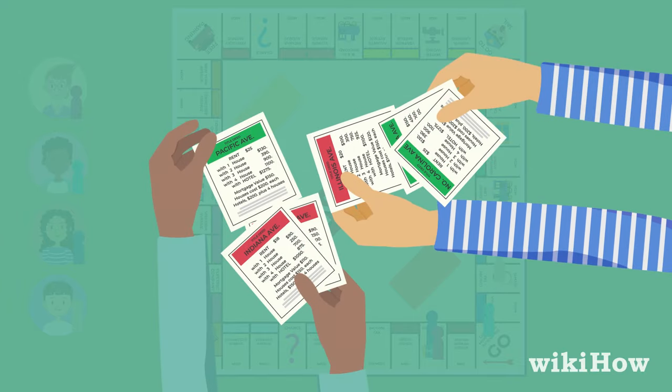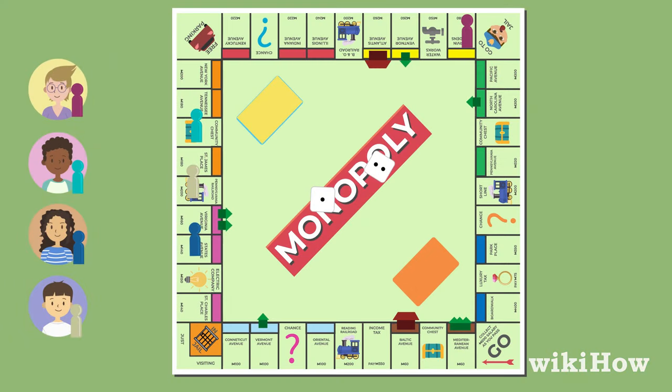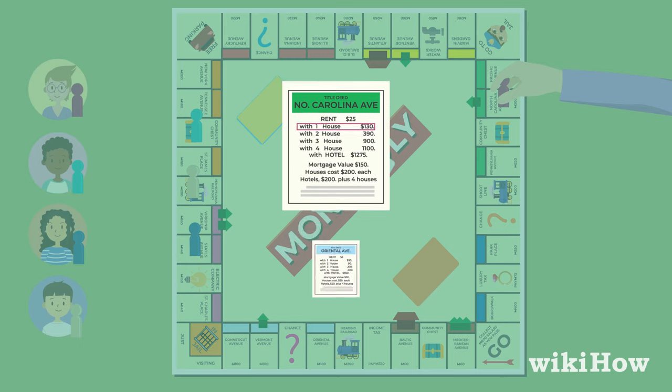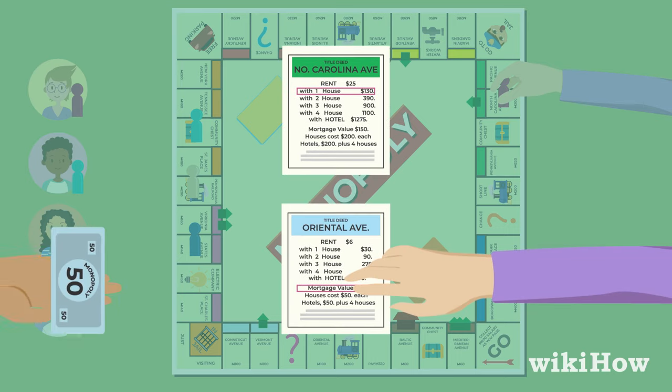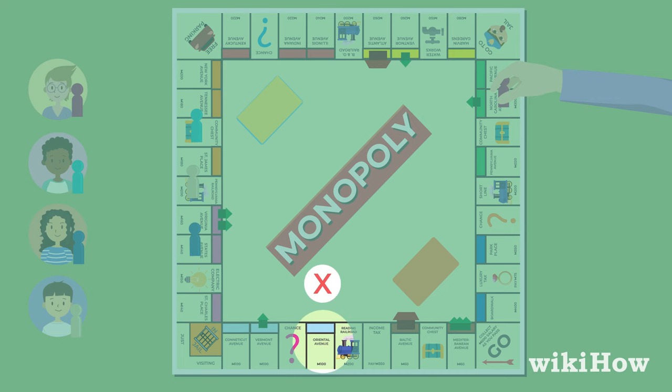Players are allowed to trade properties with other players during their turn to try to build monopolies. If a player can't afford to buy a property or pay another player rent, they can mortgage their properties and collect the mortgage value from the bank. Players don't collect rent on mortgaged properties.